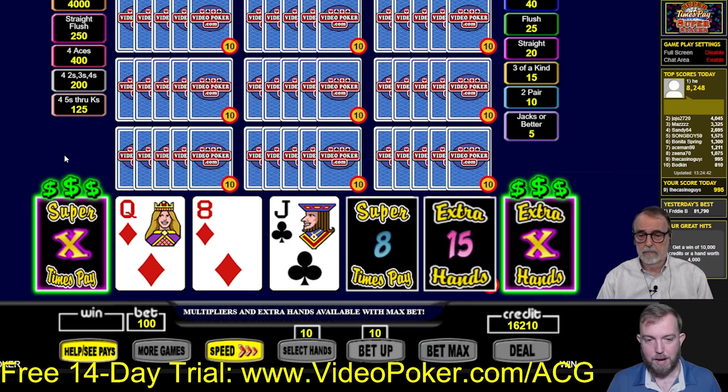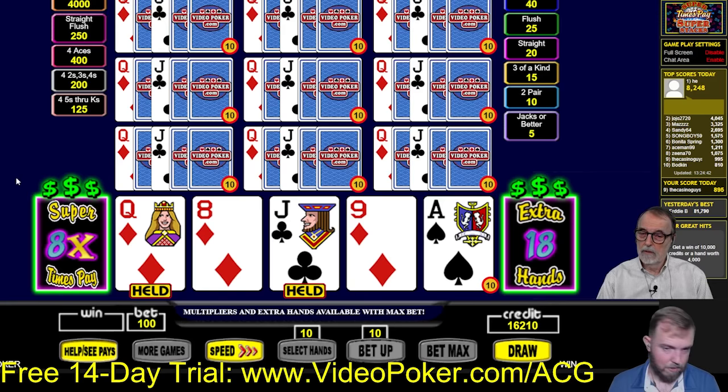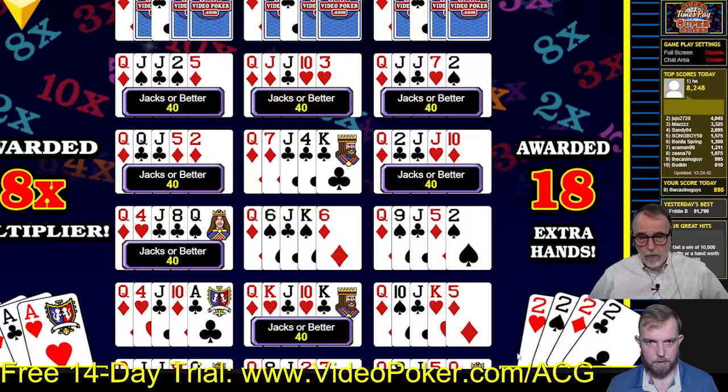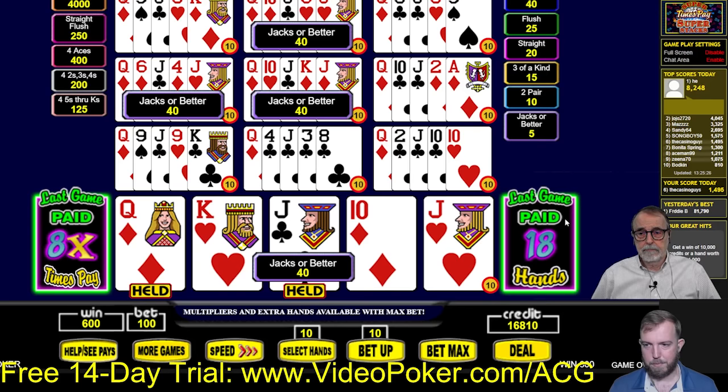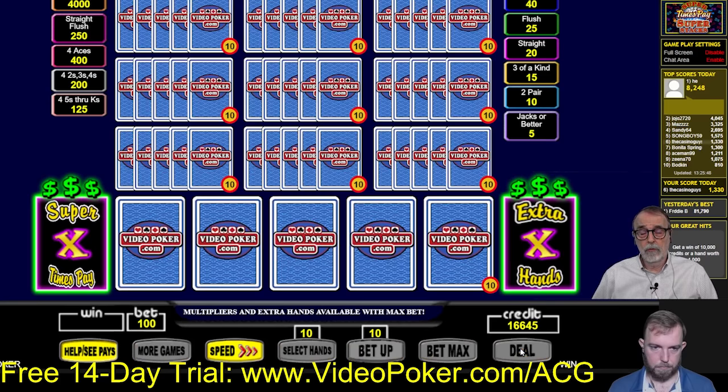When you're in this leaderboard mode, it doesn't show you the proper strategy — that would be a bit cheap if you could climb the leaderboard by playing perfectly. We're at number six now! Regarding the payback on this game — I think Super Times Pay has to add to the overall payback percentage, probably a quarter of one percent, but I'm not sure what the extra hands feature adds to that. It's fun though. I would not recommend playing this in a casino until you look it up to make sure it actually adds to the payback percentage.